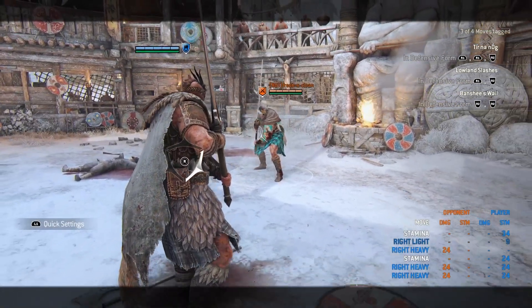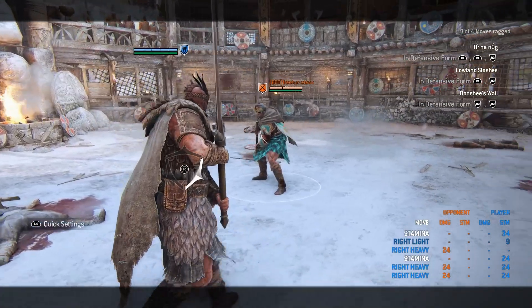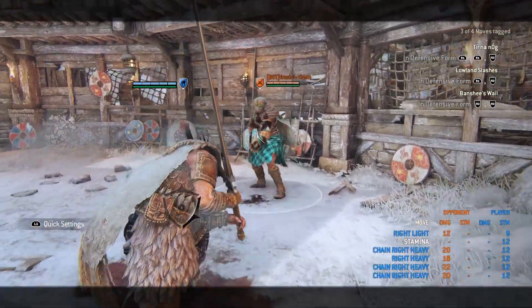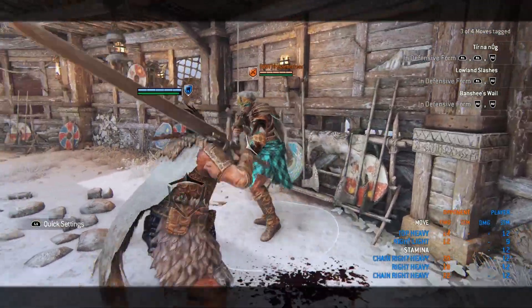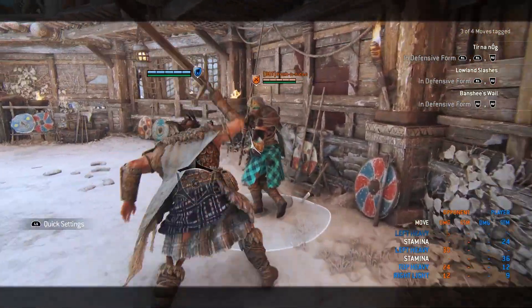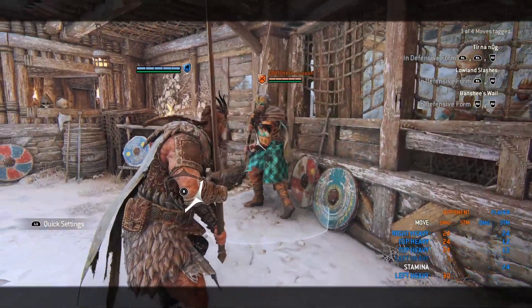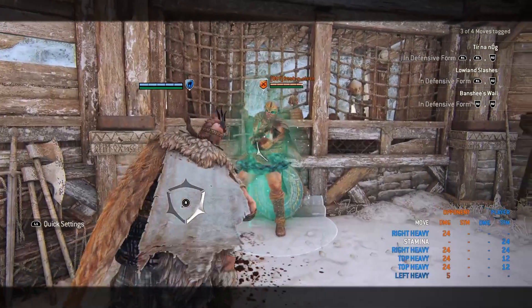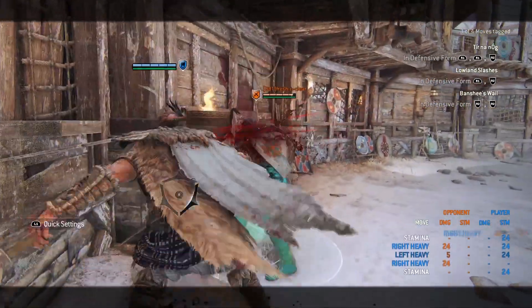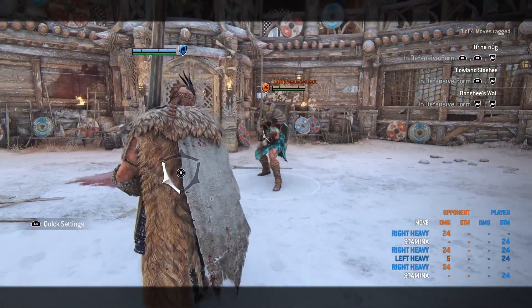Alright, the hero we're going to talk about now is Highlander. Highlander is a tricky one — I myself haven't played him much. He has a dash forward heavy that you can delay or soft feint immediately. You can immediately go for the soft feint or delay it a little bit. Now, that's the defensive form of Highlander.